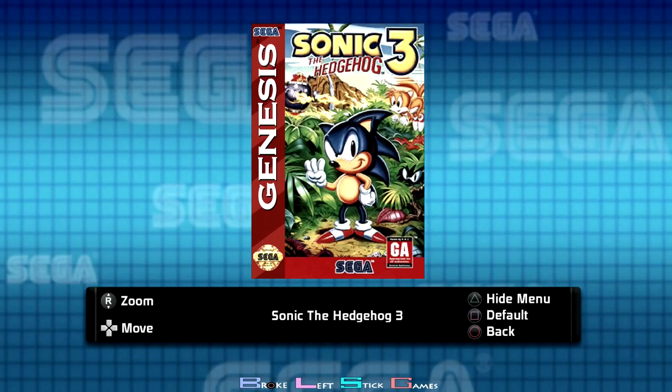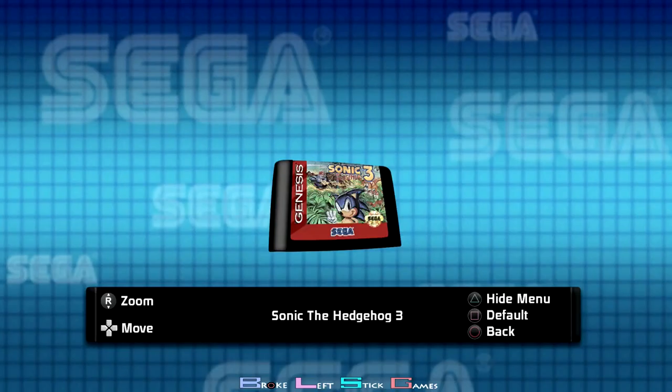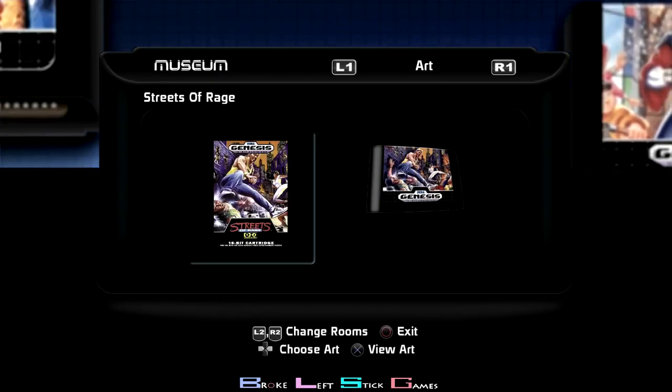Sonic 3 — you have to get a hundred rings with Tails. All you do is load the game up as Tails only and just collect them. If you do get hit, it doesn't count — you need to have a hundred total rings.